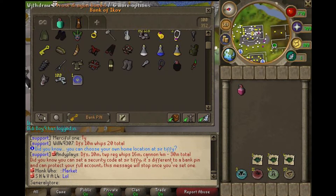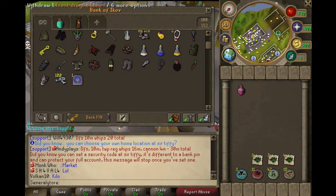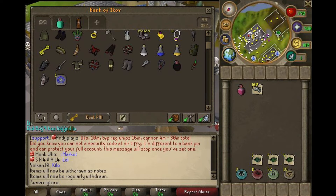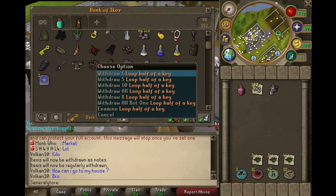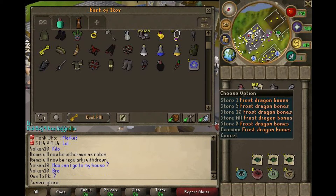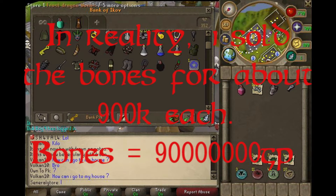At the end of 100 frost dragon kills, you can see the 100 frost dragon bones I pulled out of the bank. I was able to get one draconic visage and also one loop half — not bad loot. I sold my frost dragon bones for 725k each, so I'll show the math up on screen.